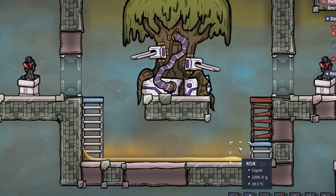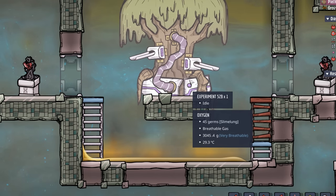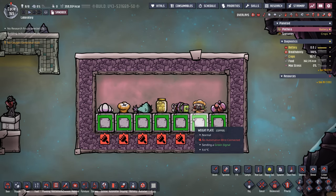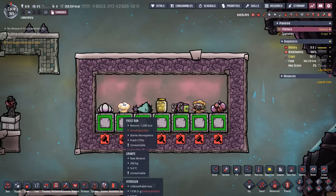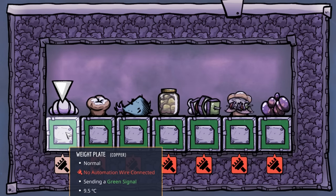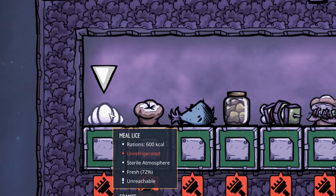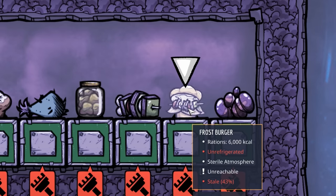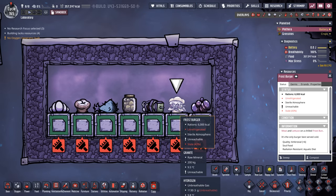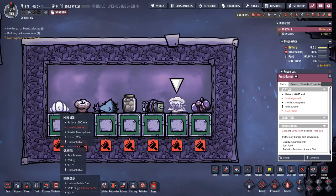Notice the amount of resin now on the floor compared to when it just ate one Paku filet. All of these weight plates are holding one kilo of food each. Remember, the calories in a food aren't necessarily what it weighs. One kilo of meal lice is only 600 calories, whereas one kilo of Frostburger is 6,000 calories — so you're literally going to get 10 times the amount of resin feeding it Frostburgers than meal lice.